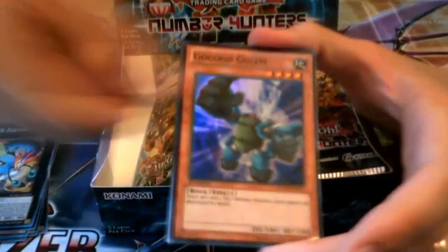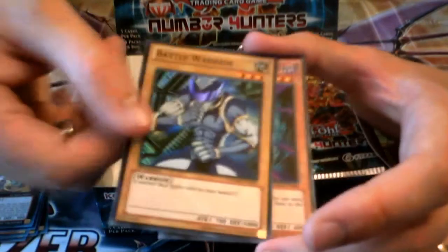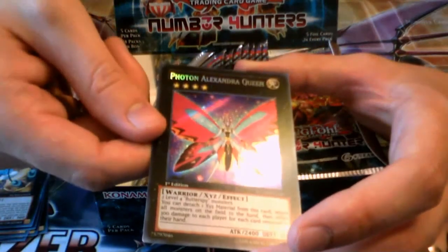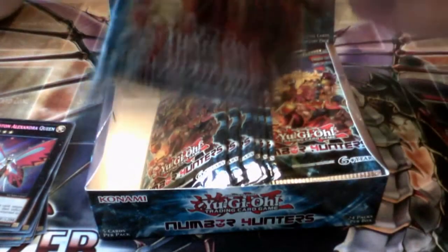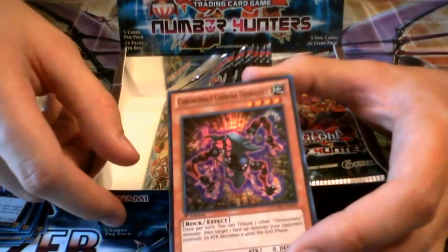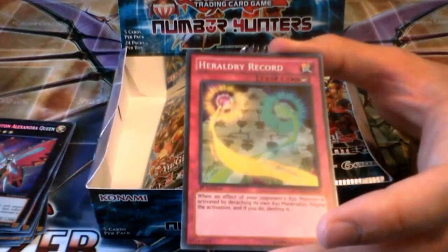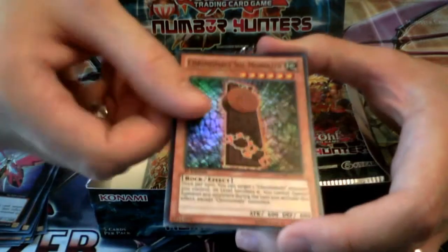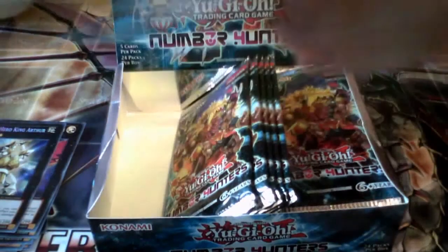Next up we have Gogo Golem, reprint as a Super Rare. Puppet Ritual — that's one of the support cards for the Gimmick Puppets. Battle Warrior — awesome, again one of those cards we never got over here in the TCG. Gimmick Puppet Scissors Arms and Photon Alexandra Queen. This is actually an interesting archetype, the Butterfly archetype — I'd be interested to see if it goes anywhere. There are a couple already out from Galactic Overlord. Chronomaly Cabrera Trebuchet. Number 63, Shamui Soldier — awesome, hoping to get one of him. Heraldry Record — some Heraldic Beast support as well, which is kind of nice. Chronomaly Soul Monolith, and Cosmic Hero King Arthur — awesome! That's one of the ones that has the CXYZ variant.